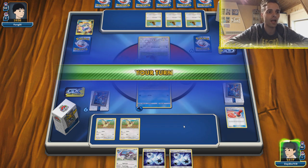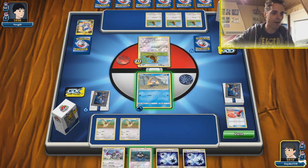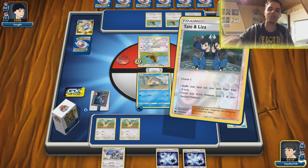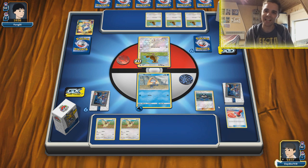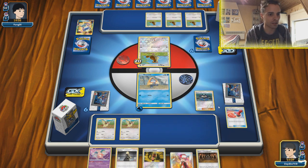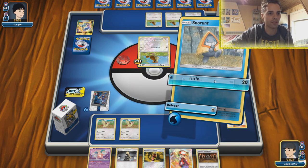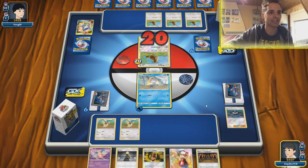Pokegear whiffs and it's back to us. The Reset Stamp helped us out and we have a draw supporter — Tate and Liza. Not the best one in the world, but if we shuffle our hand and draw into a Froslass things will turn out tremendously. We have nothing special though. Come on Snorunt, you got this. Hopefully the opponent whiffs again — looking for a Pidgey, not Baby Blacephalon.